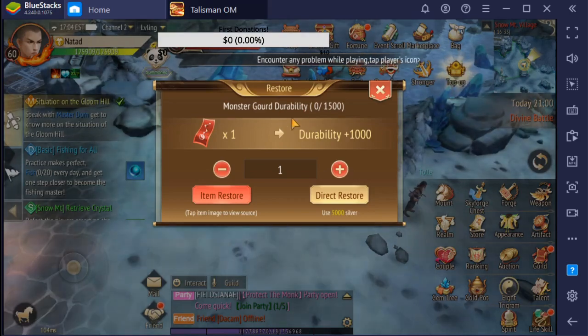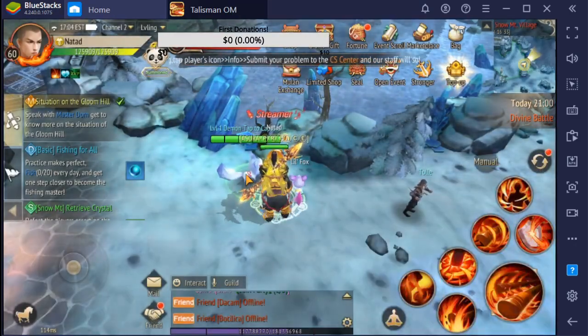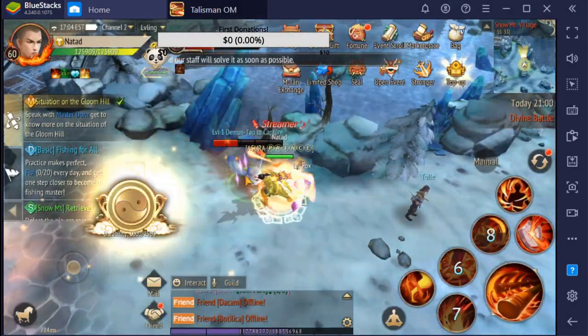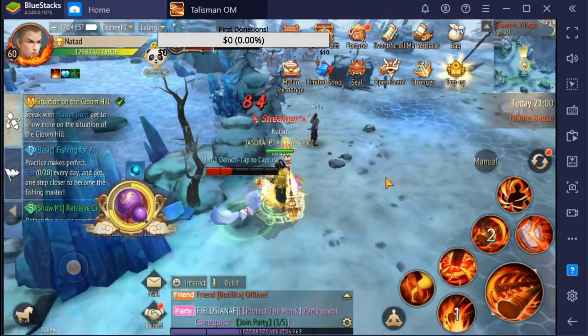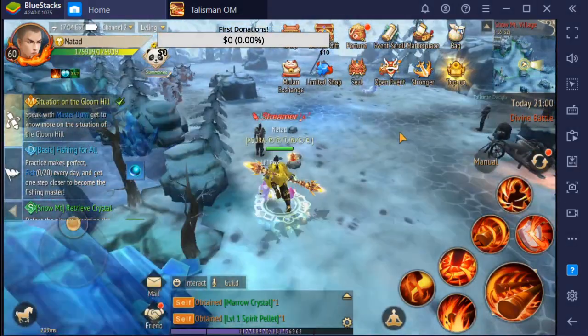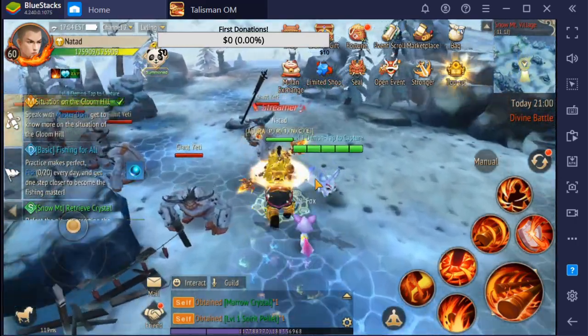If you don't have any more durability, like me, just restore it and start. When it's on half HP, you just click this and you will get some mats.